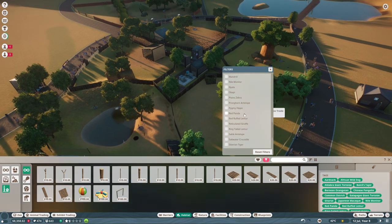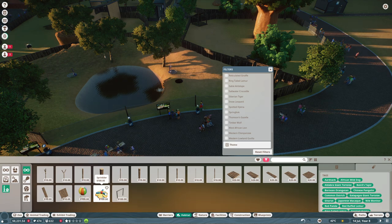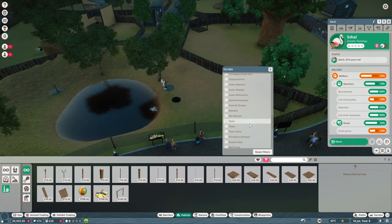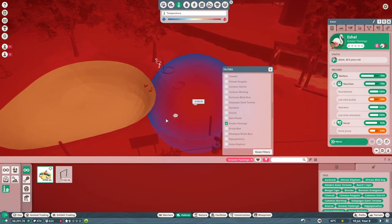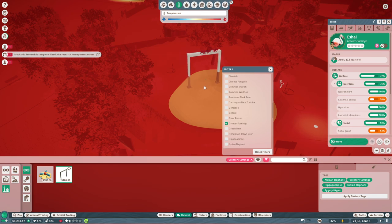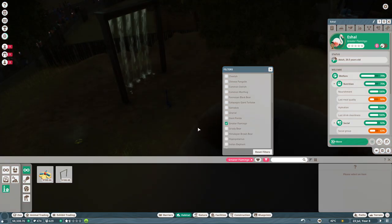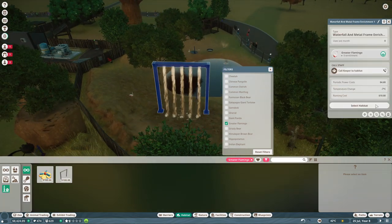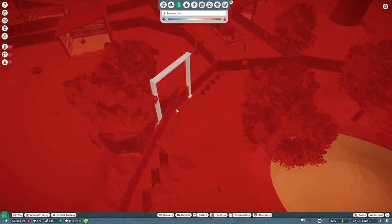I can't find the flamingo enrichment yet but I definitely researched something for them. There's the greater flamingo — yes, it can use the sprinkler too, that's interesting. Let's get two sprinklers up here. They can also use a waterfall and a metal frame enrichment. What's the waterfall? It's actually a waterfall item! Let's select it and move it over here because I have a smaller hill — I could place it there.